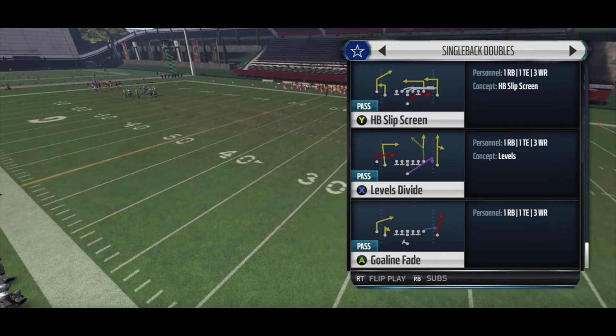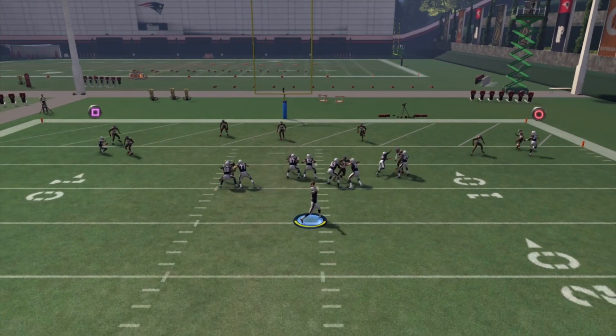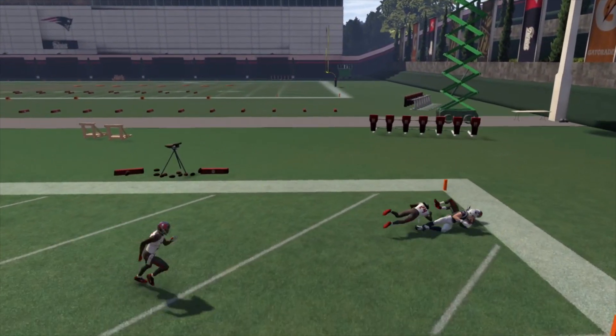What's up guys, I'm here today to show y'all how to throw goal line fades in Madden 16. Here we have Gronk split out to the right — 6'6", so he's a big target.